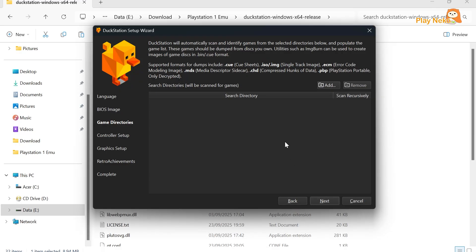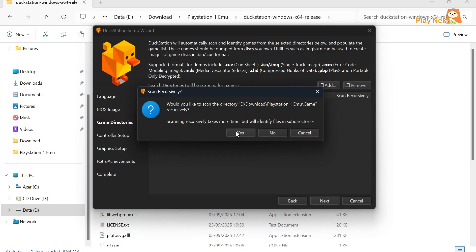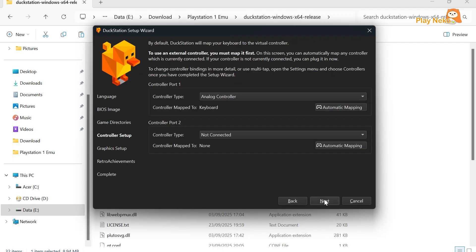In the Game Directory section, you can add the folder where your games are stored. Simply click the Add button, then choose the folder where you've saved your games. Click Select Folder and choose Yes to add it. Once it's added, the folder will appear in the list below. When everything looks good, click Next to continue.